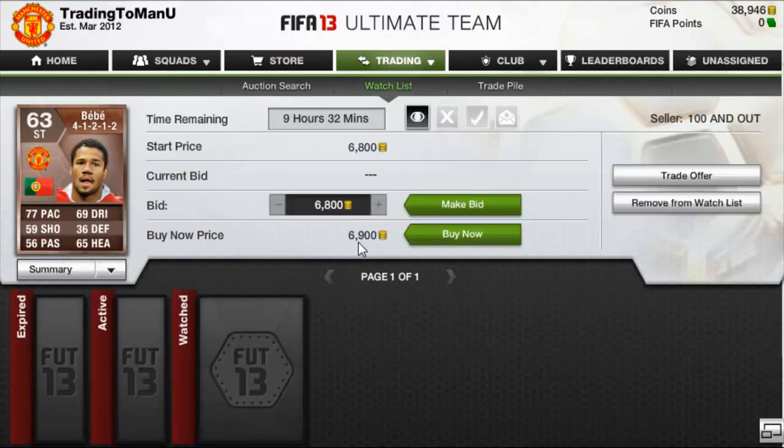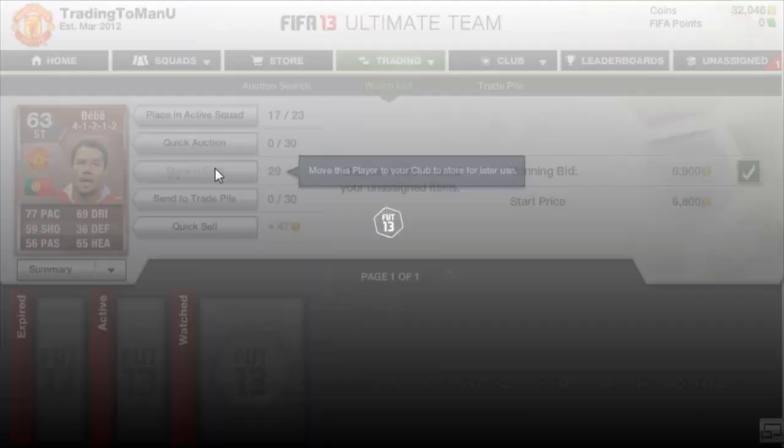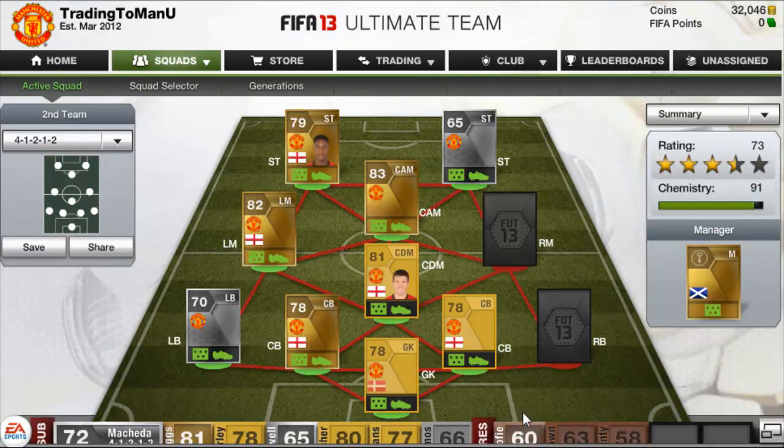We're up to 38,946 coins and I'm going to go and buy Bebe — there he is, cheapest on the market at 6,900 coins. We're going to buy him and store him in the club. We've bought him now and we're down to 32k.